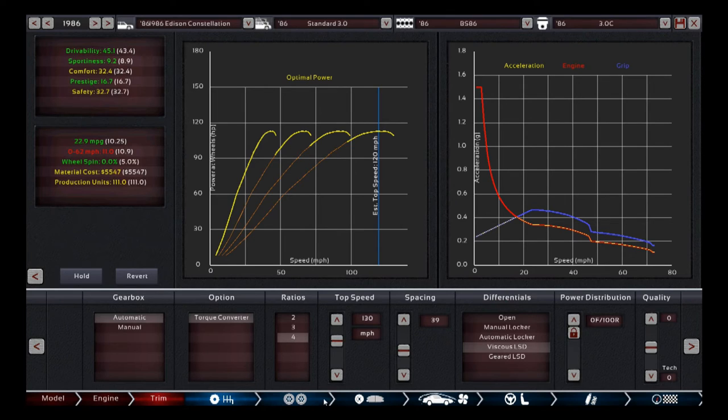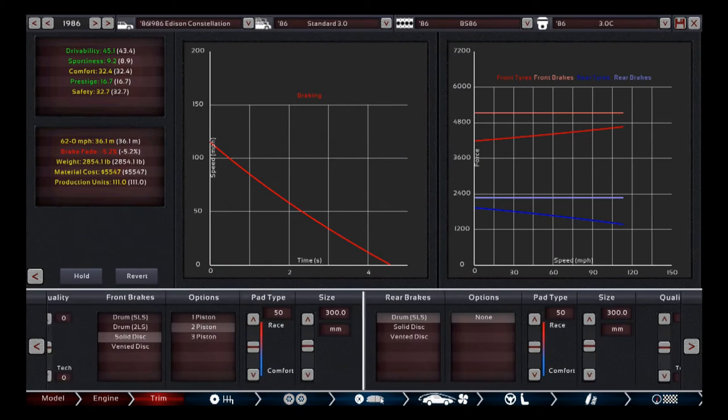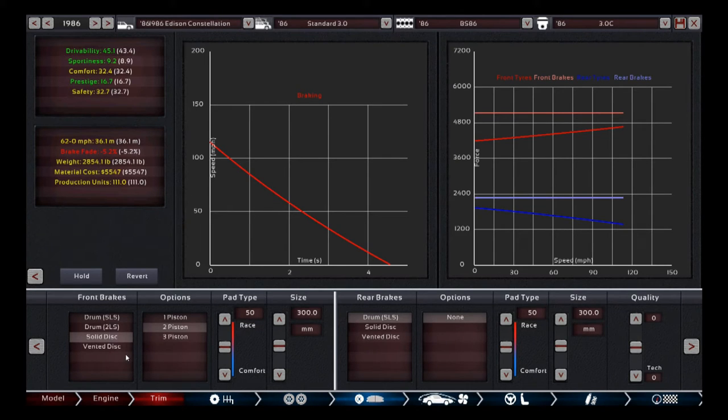For the tire setup I ended up going with 225mm tires both front and rear on 15-inch rims — much wider than that starts stepping outside reality for this type of vehicle. For brakes I went with solid two-piston up front and drums in the rear. There's quite a bit of brake fade, and I think brake fade is too aggressive after the change where pad type affects it. This is a comfort-oriented car — I wouldn't put super aggressive sports brakes on it — so we suffer pretty badly with 5.2% brake fade, and this is the least powerful trim.